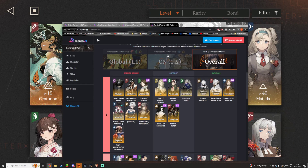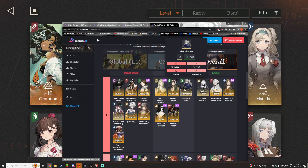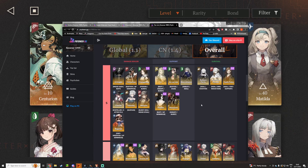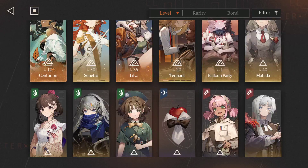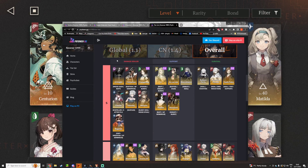Now before I knew about this website, I was just leveling up random stuff. But then I realized I have a lot of units on this list — you may have them as well. You just don't know if they're good. You're using your main squad, leveling up random stuff that you think is good, or maybe it is in your mind, but overall I'm learning.